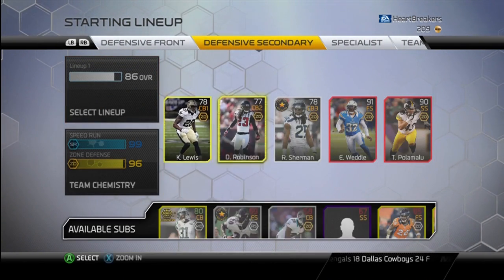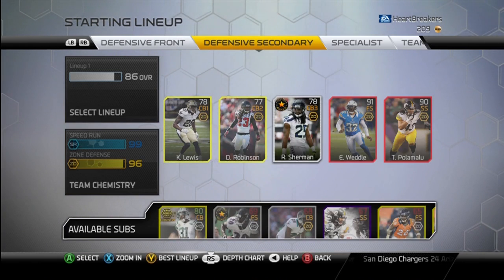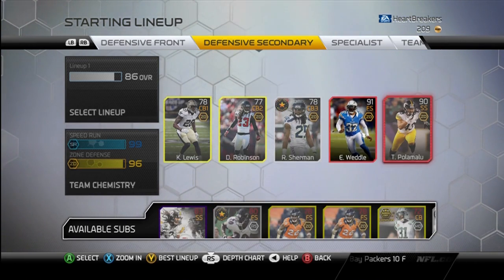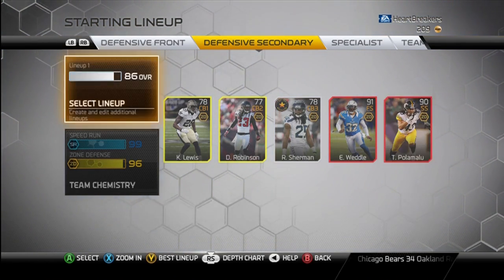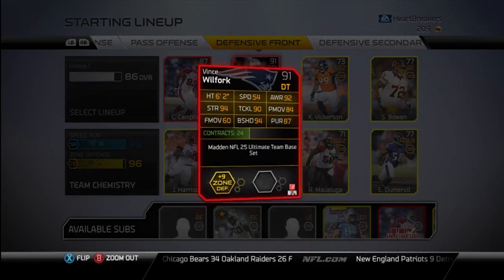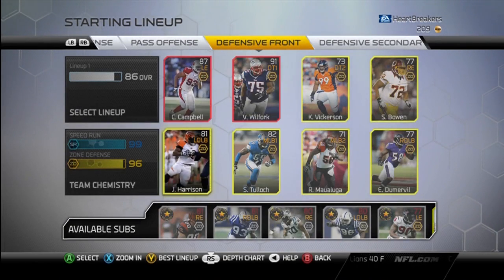The defensive secondary — the corners are a tad bit weak with Lewis, Robinson, and Sherman. But there are three corners I've got my eyes set on: 91 overall, 86, and 85 or 86 — I don't know what Lerdarius is — but they'll definitely up the overall there. I spent about 40-something thousand coins just before this video on Eric Weddle, who gives plus 9 to zone defense, Troy Polamalu, who gives plus 9 to defense, and Vince Wilfork, who gives plus 9 to zone defense, along with Calais Campbell who I bought earlier.